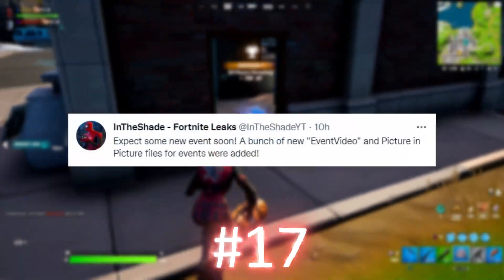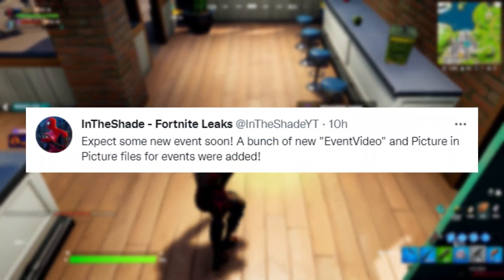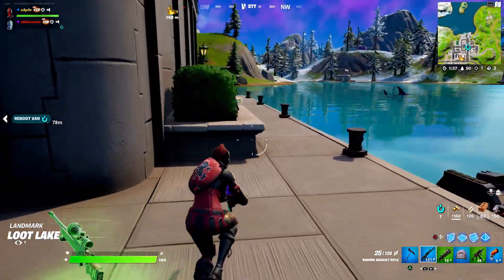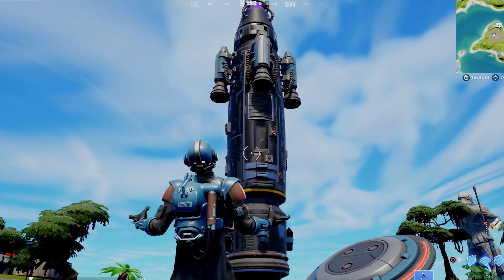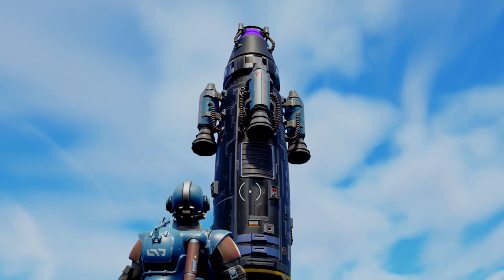We then have a brand new live event happening very soon, as there were four picture event files added into the game files today with today's update. So it looks like we'll be seeing a pretty big live event come this season. I'm sure you guys are keeping close attention to the Rocket Pads because I'm guessing we'll be seeing a Rocket live event come out, and I am very excited.